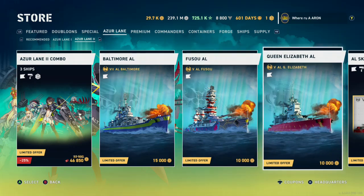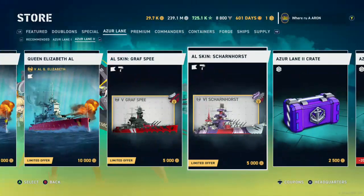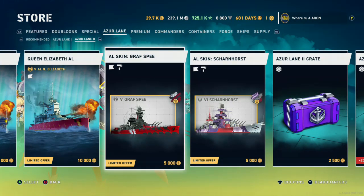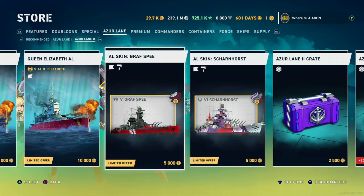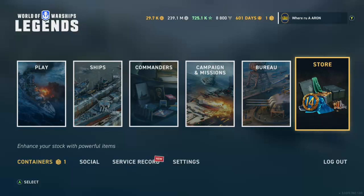We also have the Fuso and the Queen Elizabeth, and then the camos. I'm not really a huge cosmetic person in terms of camos — I just turn them off personally. It makes it harder to aim. There are only a few camos that really cause that. For me it's a competitive advantage if you want to put them on, but I turn it off. For example, looking at the Graf Spee, I don't know where the front plating ends and begins, and especially with the space camos, I just turn it off — it's a distraction.